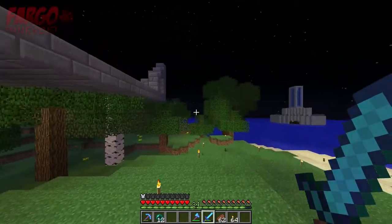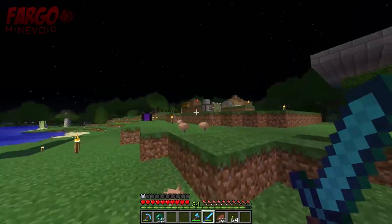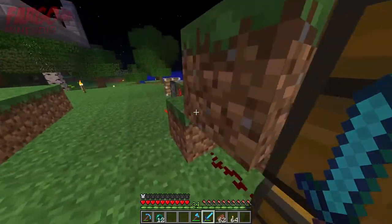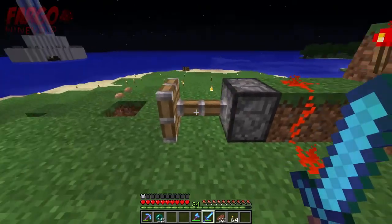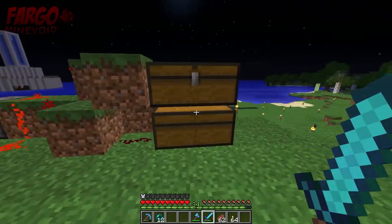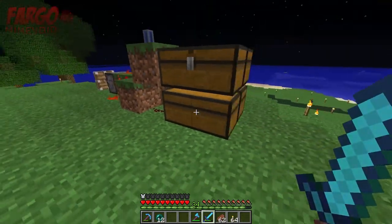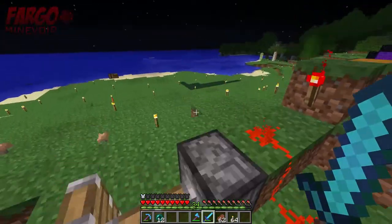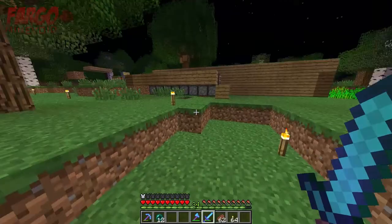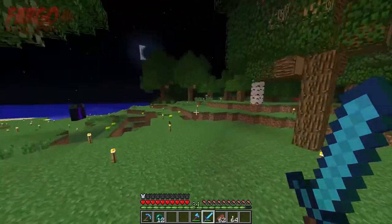Clear is building something here. We were playing around with trap chests — this will only retract when two people open both chests simultaneously, because this chest and this chest are both trap chests, so they both have to be opened at the same time for this to retract. We're just kind of playing around with different things you could do, but I think you could do some really cool stuff with that — regarding locking different things and using them as BUD switches.